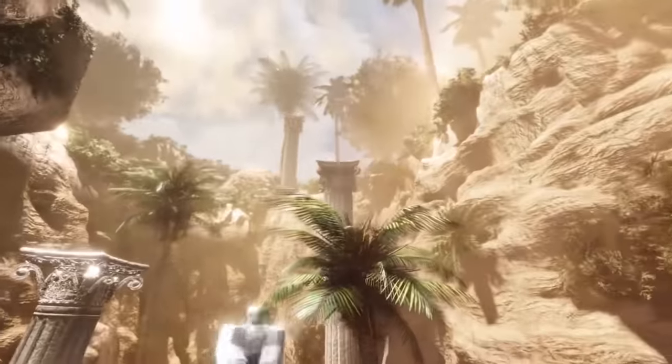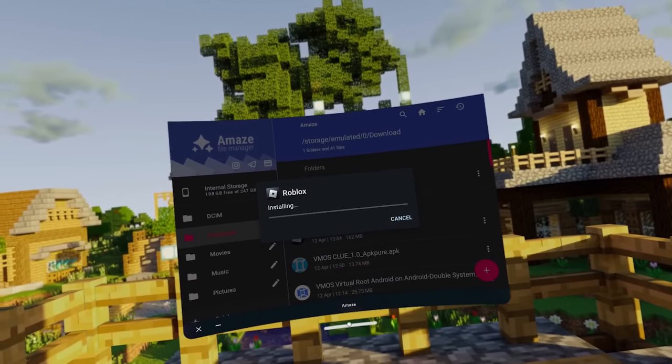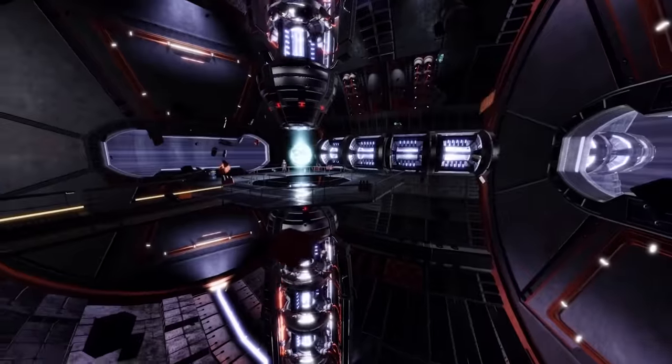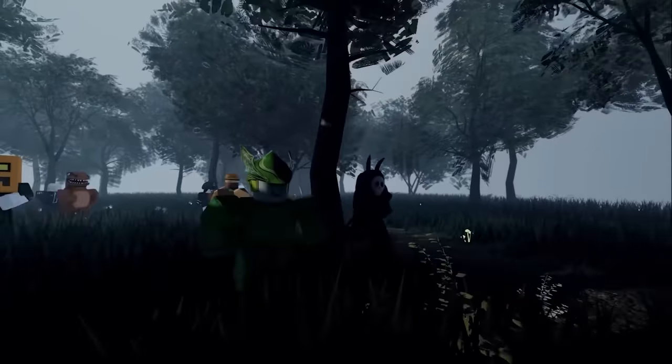Originally, the Quest runs Android and Roblox runs on Android — so where's the problem? Why can't we just install a Roblox APK onto the Quest and have Roblox running on the device on a massive screen in front of us? We're not even speaking VR here, as there is no VR Roblox APK we could install without rebuilding the entire game. Well, the Quest is missing something quite essential for Roblox to even launch: Google Play Services.